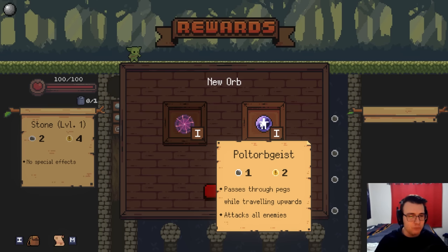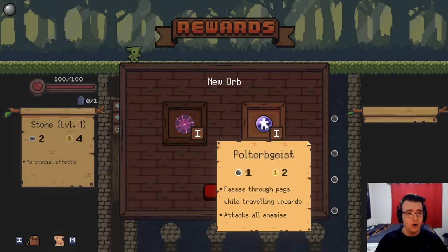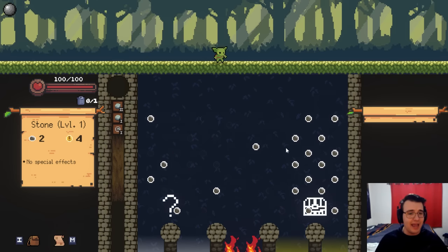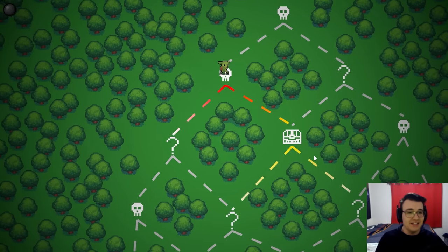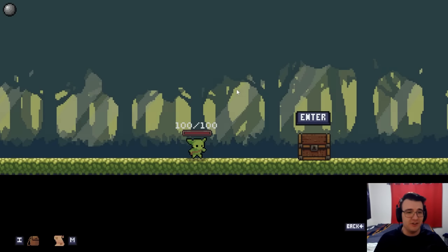So it passes through pegs while traveling upwards, and it attacks all enemies. I like attacking all enemies. Both of these have cool names, so I hate passing up on one. But let's do that. And I definitely want the treasure chest — thankfully I have a nice clear shot. And it's a whole deck builder, roguelike style game, but based off this arcade game. So it's quite fun.